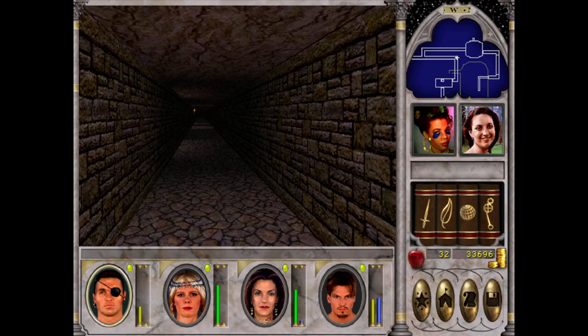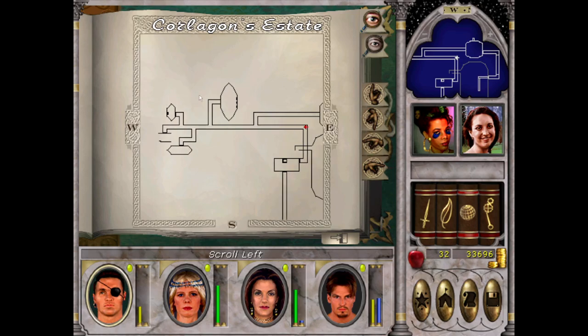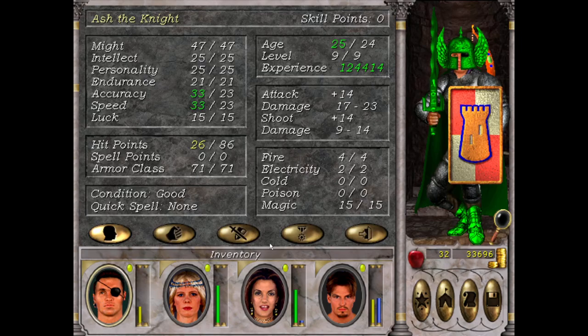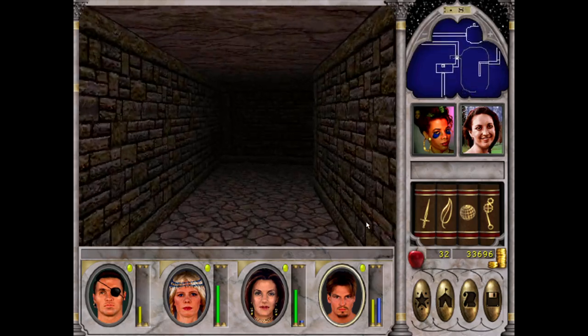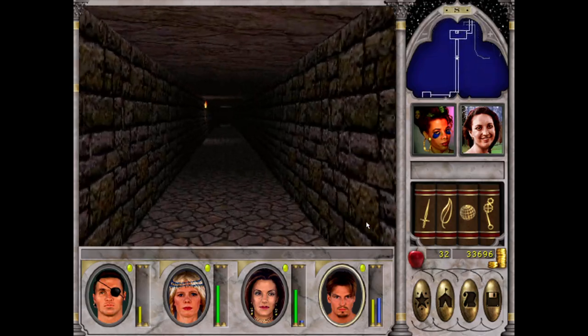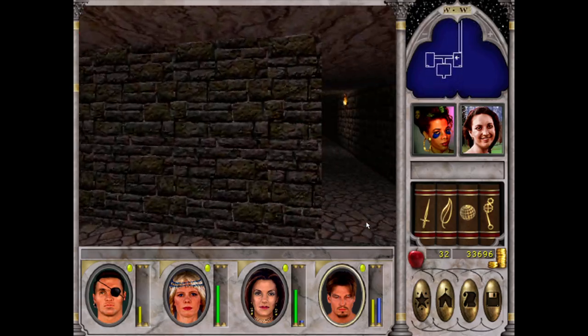Hello folks! Welcome back to Let's Play Might and Magic 6, Part 29. We left off last time with this chest blowing us up and killing us, and then we have this run we've got to clear. I think what I should do is run out and heal up, let's clear out that last room down there, see where that puts us, and then maybe take a crack at the chest when we're fresh so it's not going to instantly kill us.